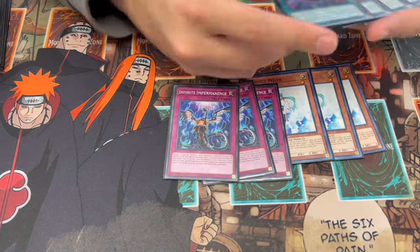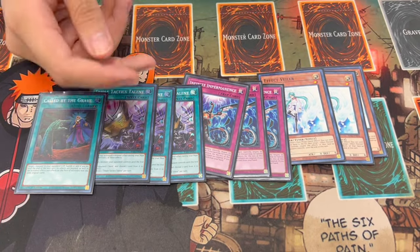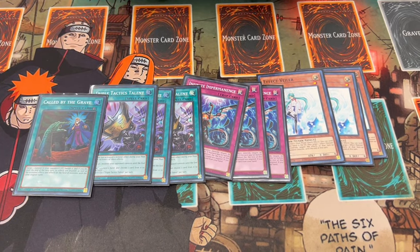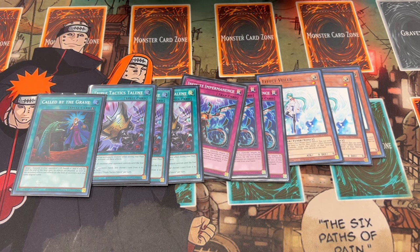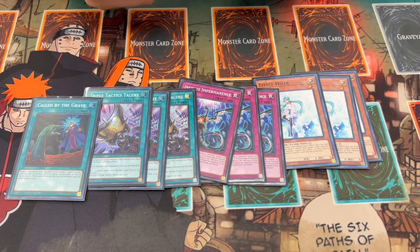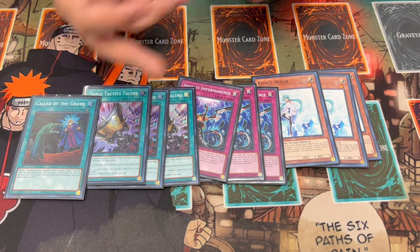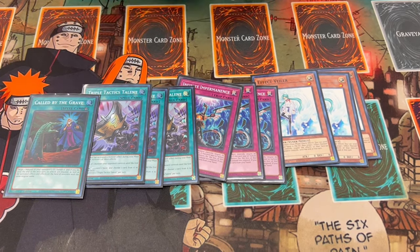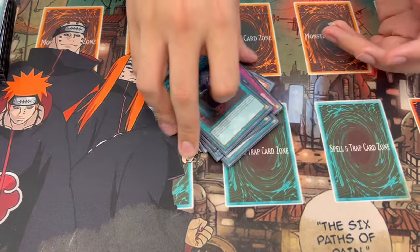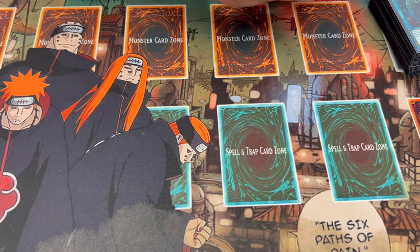Lastly, it's just format tax: three Valor, three Imperm, three Talents, and one Called by the Grave. You need hand traps in today's format. I chose to play Talents because going second it's really good — we're not playing Prosperity, and this deck needs consistency, so the draw effect is great. Of course, taking your opponent's monsters and breaking boards is also really powerful, and going first ripping a card from your opponent's hand is also strong. That's why I chose to play it. That's 40 cards on the dot.